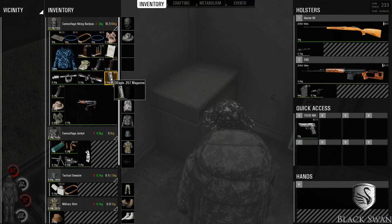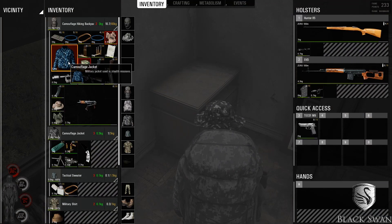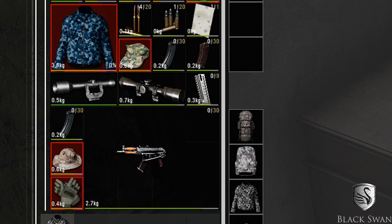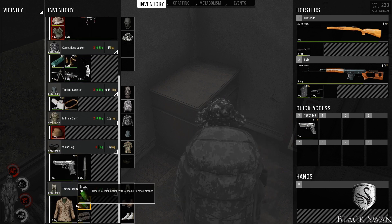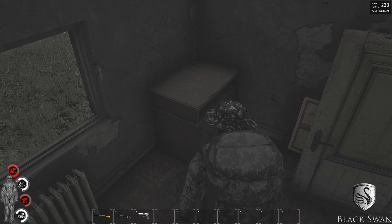Hit Tab to open up your inventory, and with left-click, select the items you wish to transfer. Once you start selecting, the color around the item is going to turn red. If you wish to not put that loot in, simply click on it again and it will be deselected.